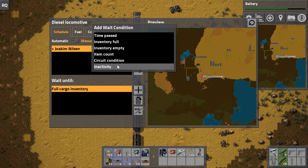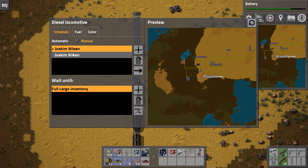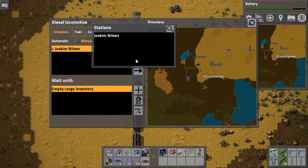Circuit condition is related to the circuit network, which we haven't talked about yet - we'll come back to that later. Inactivity means it sits there and no inserter is dealing with it, nothing is happening to it, for some amount of time.